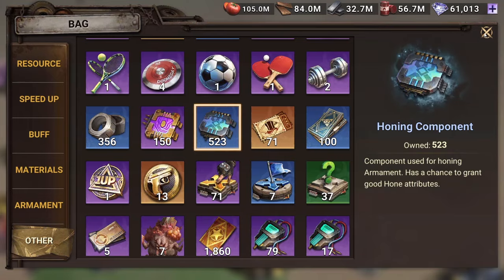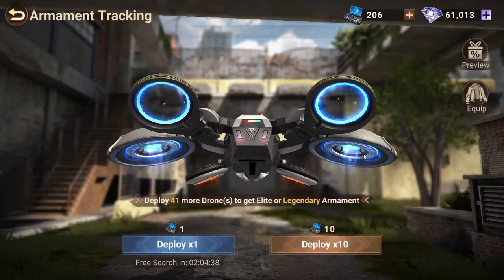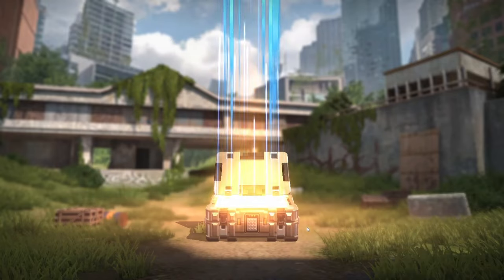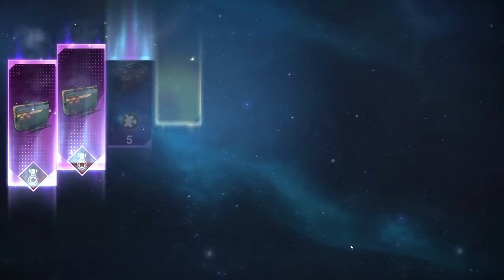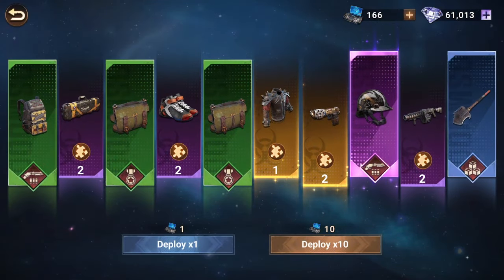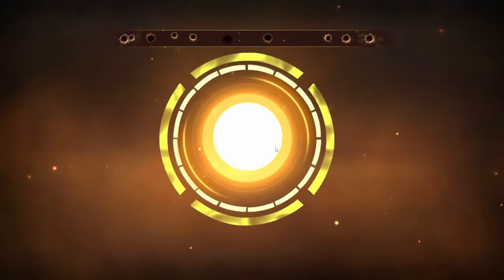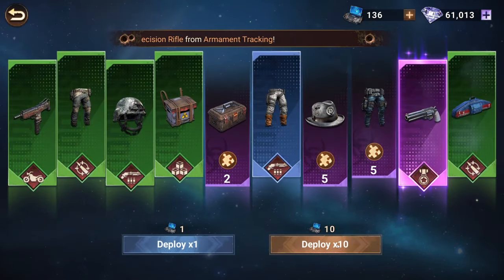I'm going to show you how I own my armaments. Let's start with the armament trackers — I'll do buy 10 and see what I get. So 10, that's good, I'll do another 10. So two here. Oh, another one here — nice. I got a precision rifle, that's pretty good. Then I got two of this one, so let's go for another one.